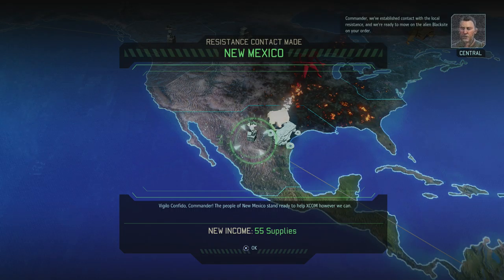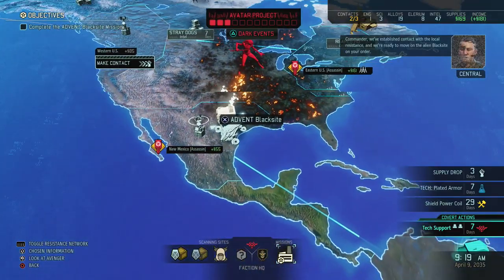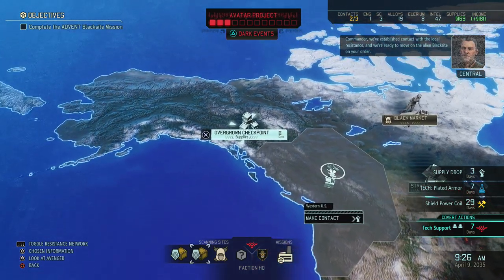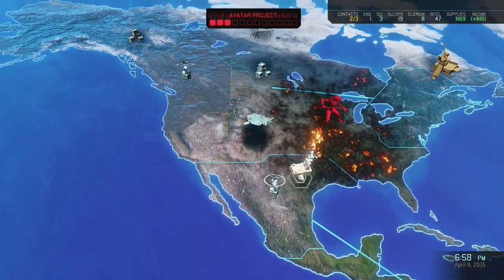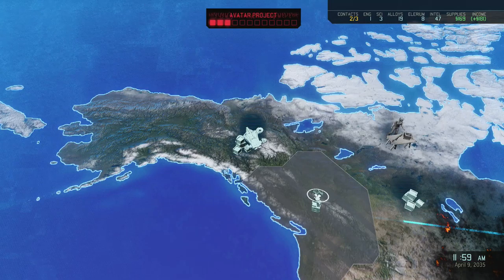Commander, we've established contact with the local resistance and we're ready to move on the alien black site on your order. Advent's been keeping this facility a closely guarded secret — we should make sure our troops are ready for a tough fight before we send them out. As soon as I get my upgrades, I will be attacking that black site.